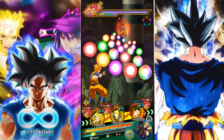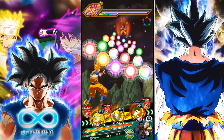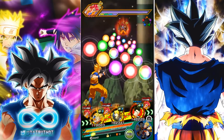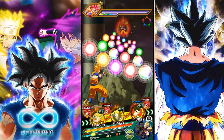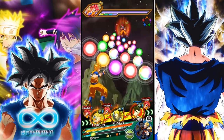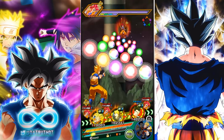We're back for another Dokkan Battle video and today we're looking at LR B Pan. LR B Pan is very interesting because she's the first unit with the active skill mechanic, where after three turns B Pan can activate an ability that buffs all allies' attack by 33%. There's even voice acting on it. I'm curious to see how both Goku Jr. and B Pan will perform on the Lineage of Goku team, which I presume will use LR Super Saiyan 4 Goku's leader skill.